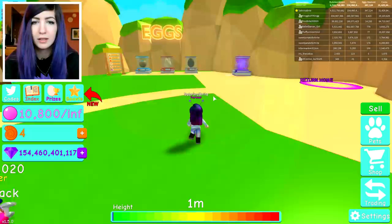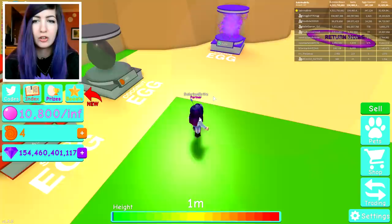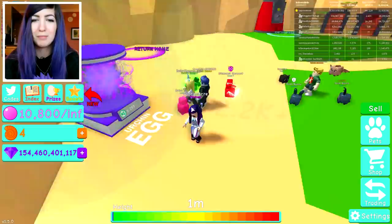We have three new eggs — we got the beach, sand, and coconut egg. Of course there's an urchin too. I definitely want to check that out. Should I discover all the areas first? It's kind of weird — I'm playing on a laptop and I'm not used to it.